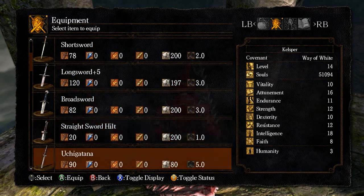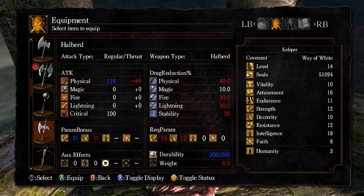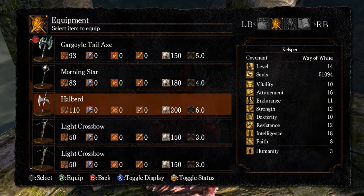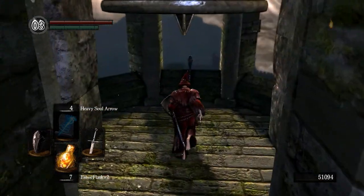The halberd I can't use either, but it does quite a lot of damage. Maybe I could go for a halberd — it needs 12 dexterity and 16 strength, and I'm planning on getting 16 strength so I guess I could go for 12 dexterity. But let's go back to what we had — the long sword plus five — and go ring this bell.